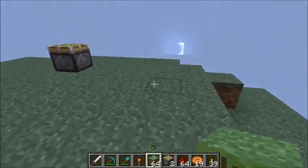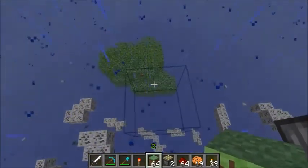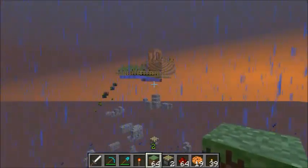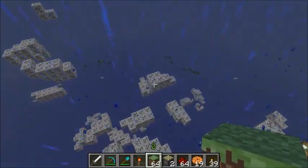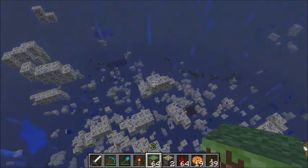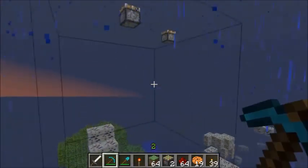Now moving on to the actual X-Ray part of the mod. If you hit X on your keyboard, it will show you all the minerals in your vicinity in the world. I'm not sure if it changes with render distance, but if it does that would be great because you'd be able to see stuff far off in the distance.